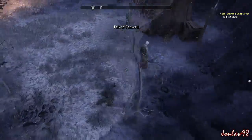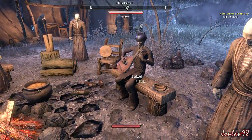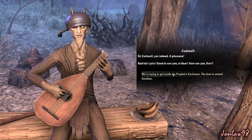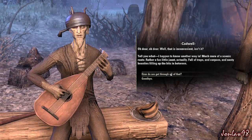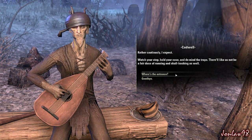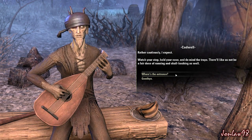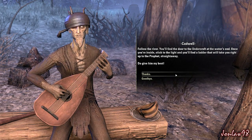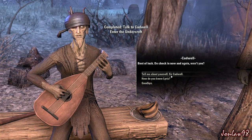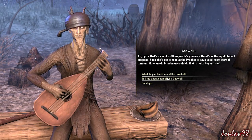Fall damage again - I keep forgetting about that. There he is - that's Cadwell. He says: 'Out for a stroll then? Lovely day for it!' The voice acting is something. Cadwell continues: 'Fair Lyris, good to see you. Oh dear, well that is inconvenient isn't it? I happen to know another way in. Watch your step, hold your nose, and do mind the traps. Follow the river - you'll find the door to the undercroft at the water's end. Once inside, stick to the light. Best of luck!' I don't even know what that means.